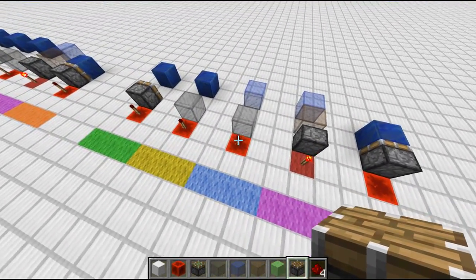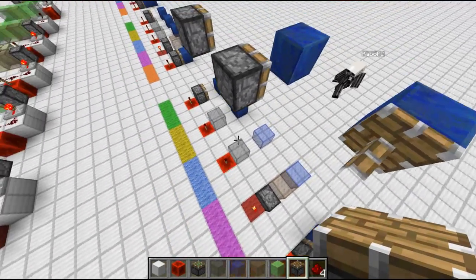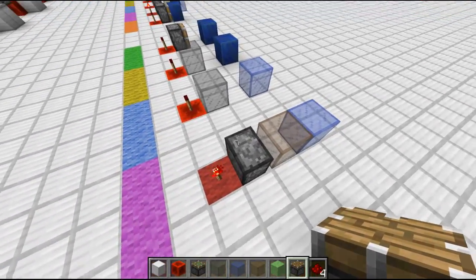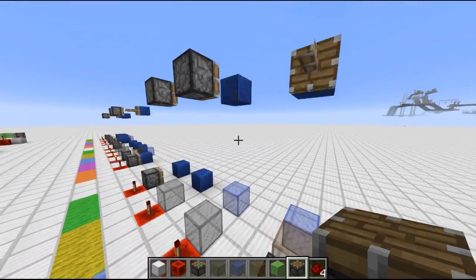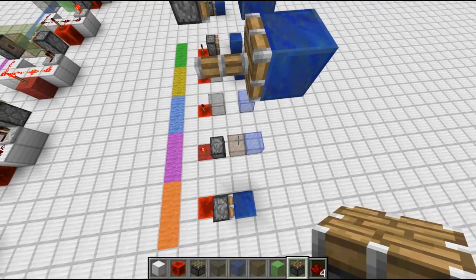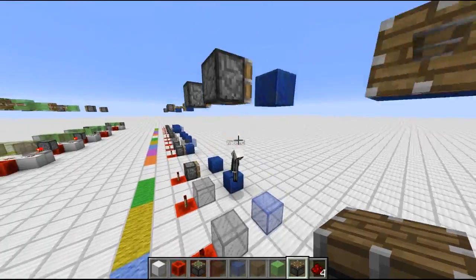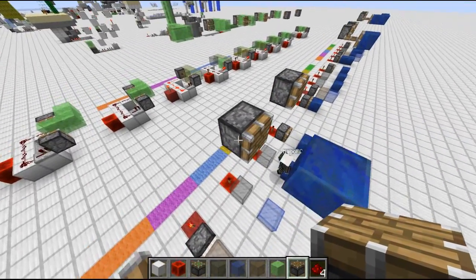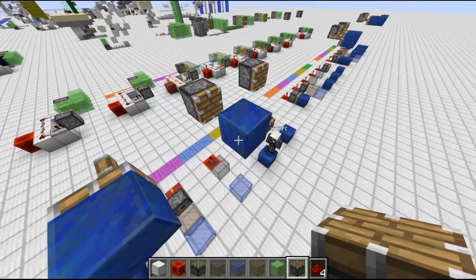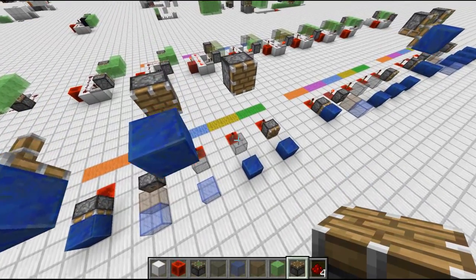One tick later, the redstone torch will realize it got placed on a redstone block and turn off again. That will cause the piston to retract. When the piston retracts it will destroy the piston arm — the block 36 with the piston arm in front of it — and set itself to block 36 with the piston base block. Now the lapis block is still block 36; nothing changed about that if it's a normal piston, because block 36 needs two ticks till it turns into a normal block again.